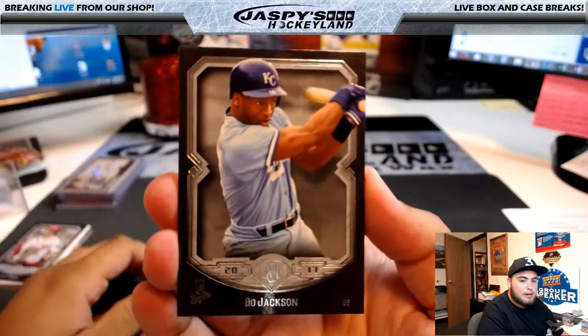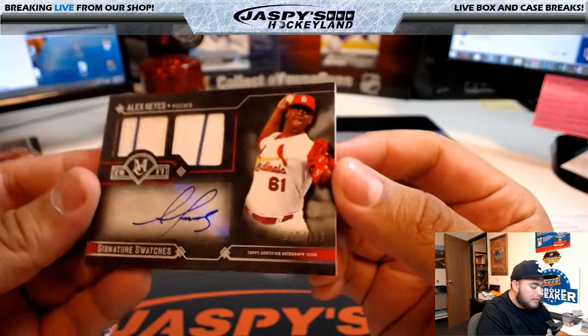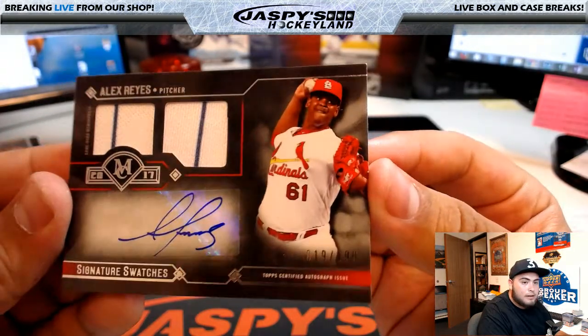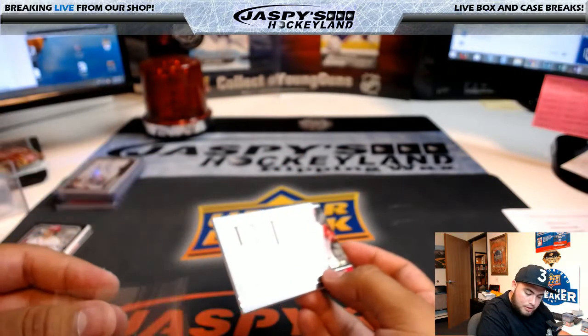Alright, last stack right here. Good luck. Behind Bo Jackson, we have Alex Reyes, 19 of 199, signature swatches, St. Louis Cardinals, going to Scott Freeman.